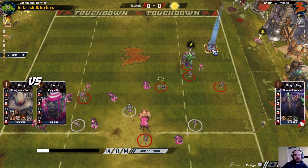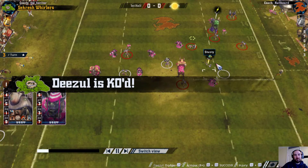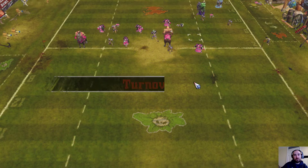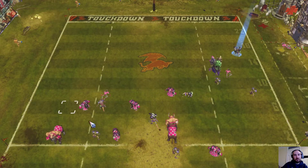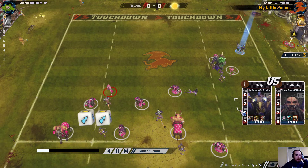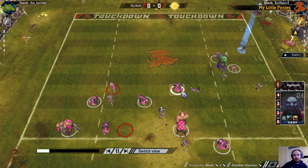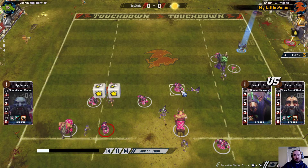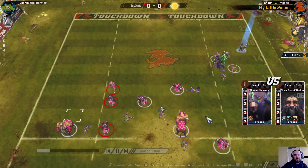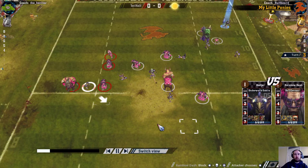I'm in the sort of situation where there have been a couple of times so far where the tackle skill has come in really useful, and well there was a turnover there which forced me to use a team reroll from the last turn. And then because this blocker is available, I think they can get two dice over here.